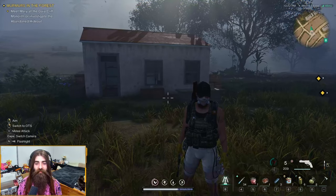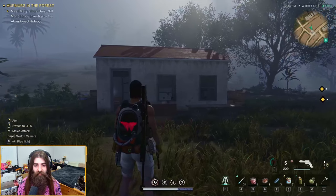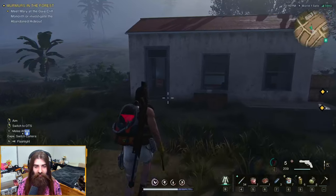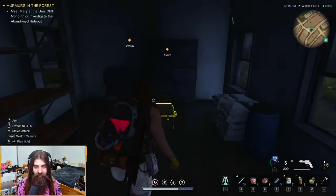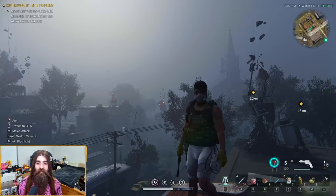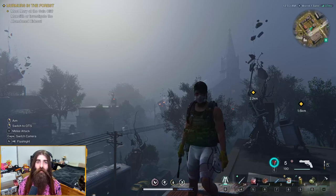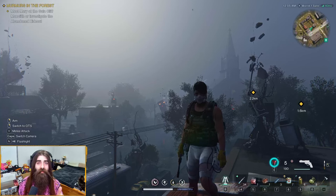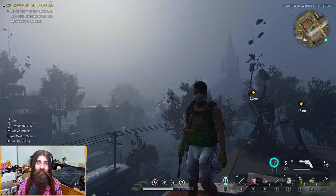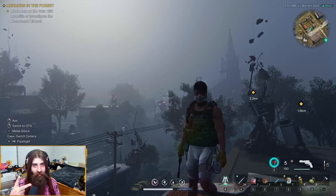For the second gear crate of Brookham, the new location for it is in this little hut located right here in the fields. You're just gonna run in here and it's just sitting on the floor. And that's all the crates and collectibles for the new updated Brookham. I hope you enjoyed — if you found the video helpful please give the video a like, and if you want to see more guides and content like this in the future, subscribe to the channel and I'll see you in the next one. Peace!